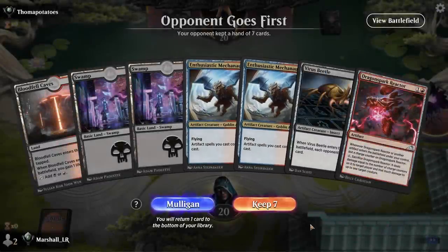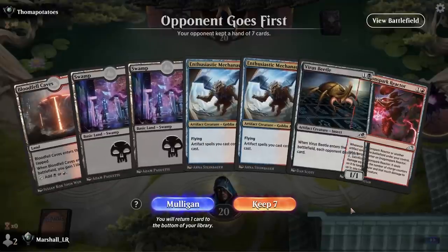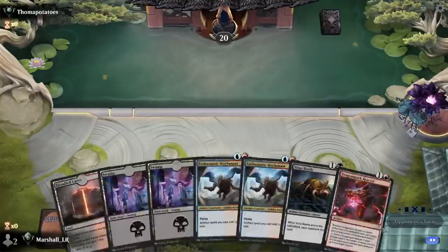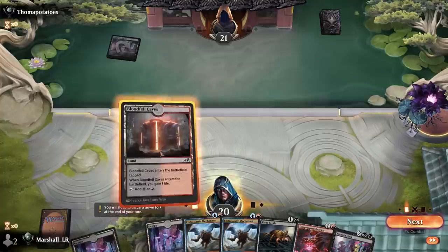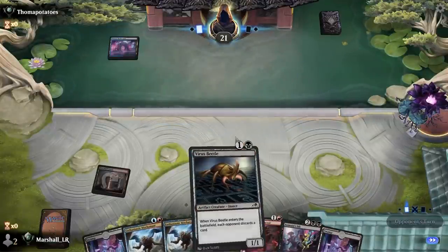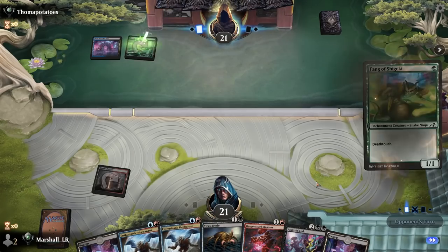We have two blue cards but also Virus Beetle and Reactor in hand. I don't know if this is a mulligan — it's probably close. If we never hit blue we're probably just going to lose. But I think it's a keeper — we're on the draw, we've got a few turns to hit blue, and we can do some things before that to keep us alive. If we hit the Specialist these cards are great.